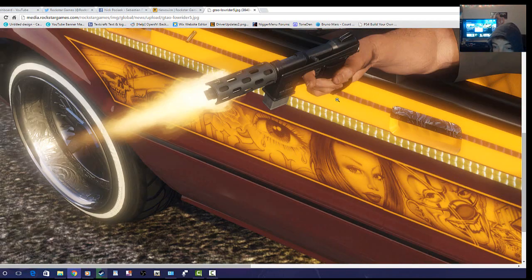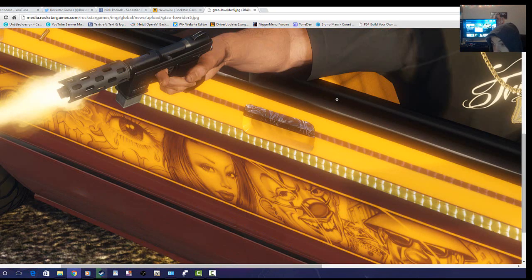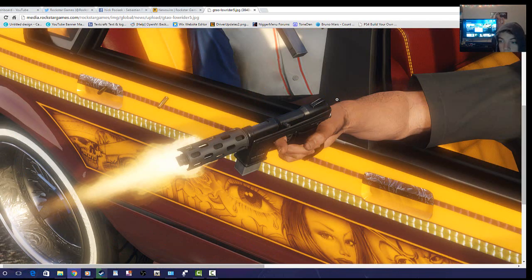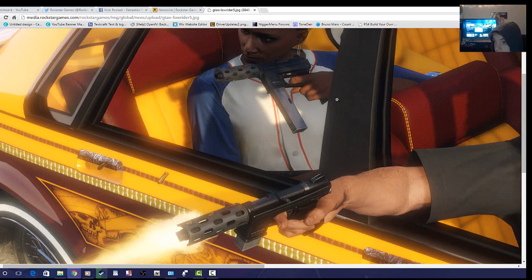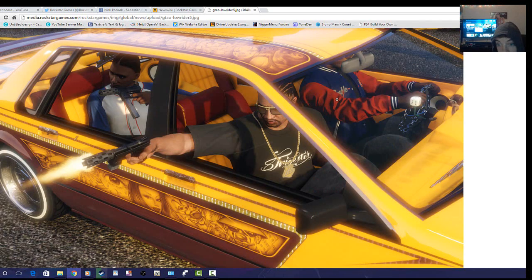The next thing I want to look at are the rims. They're kind of hard to see, but they are customized with detail in them, which is pretty cool. If you look really closely, there are little designs on the door handle too. And something none of you guys probably noticed — there's a new gun. These guns are not currently in the game, so this just shows there are new guns coming.